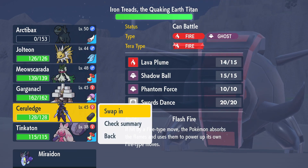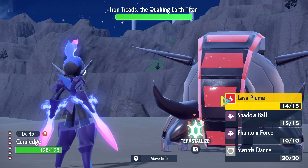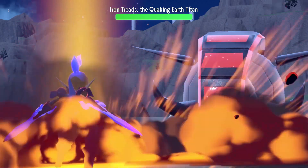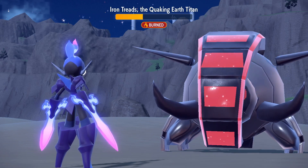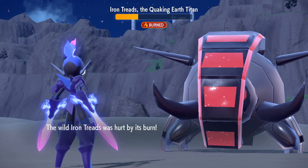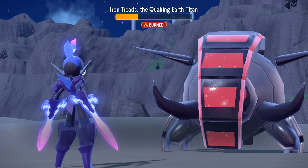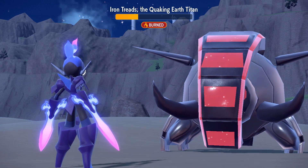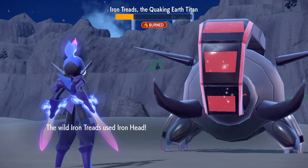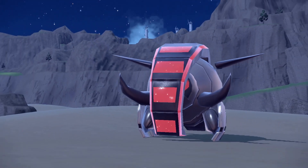Bringing out Ceruledge and hoping for the best. We're going with Lava Plume — the Iron Head should not be very effective. There we go. We should have just kept Ceruledge out from the beginning. We managed to burn it, which is amazing. Going with one more and we should take it down, though we'll probably get hit with an Iron Head. We flinched! Going with Lava Plume again — hit with Iron Head, please don't flinch again. Lava Plume — and we should take down this titan... or not.